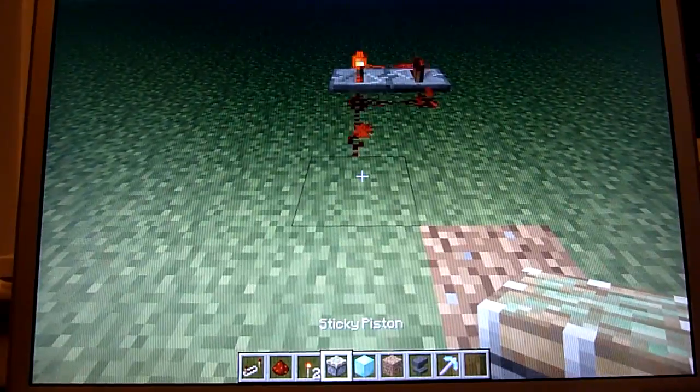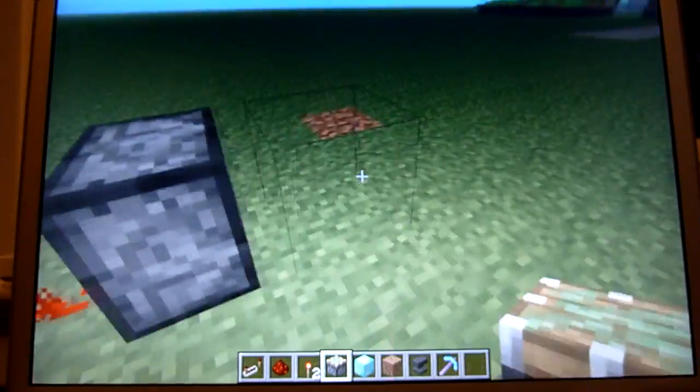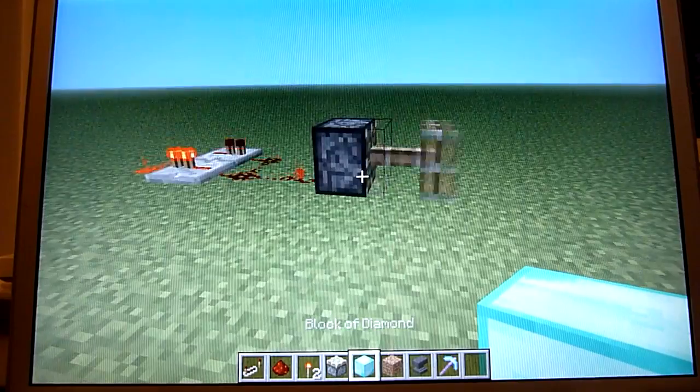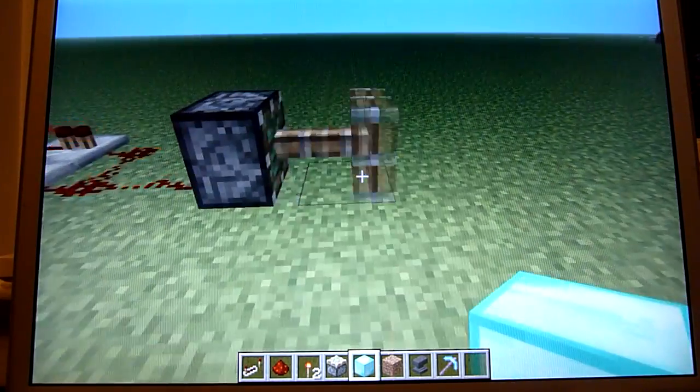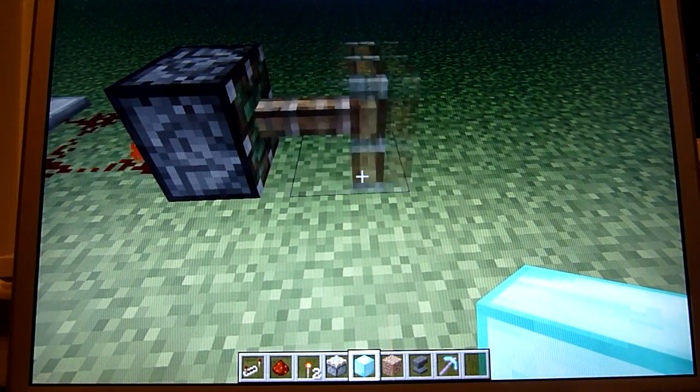So what I'm going to do — this might get a little loud. You put the piston there and it'll start spazzing so much. If you want to do this on survival, you're going to need a block of diamonds — you have to find nine diamonds first. You have to place it at the spot right where the sticky piston is.